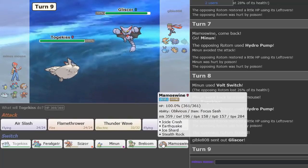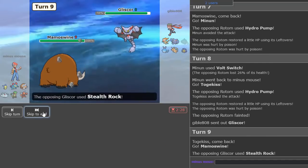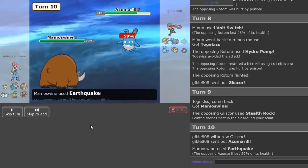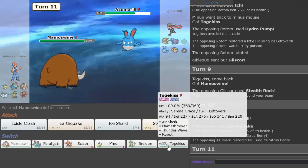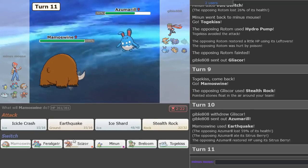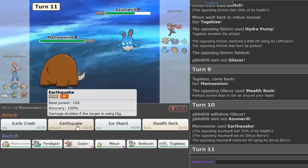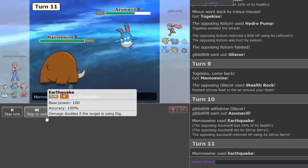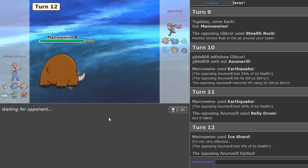We're going to go into Mamoswine. We're going to Earthquake because he is not staying in. Azumarill comes in — he uses Belly Drum, good to know. I'm just going to Earthquake again. You already know he tried to Belly Drum on that turn. Gone.